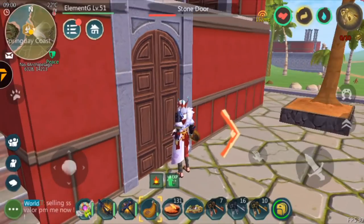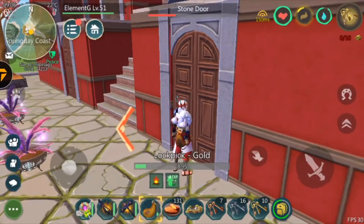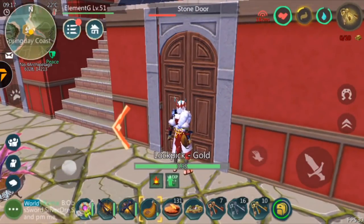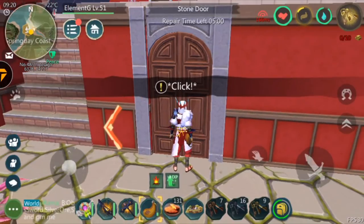If you want to do a raid, don't bring iron — just bring all gold. Make like 100 gold picks and bring all of that just to unlock the door. Let's hope the door unlocks — and bam, as you guys can see right there the door unlocked.